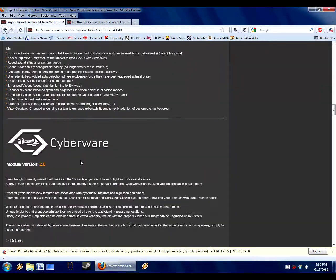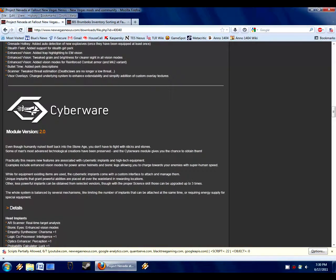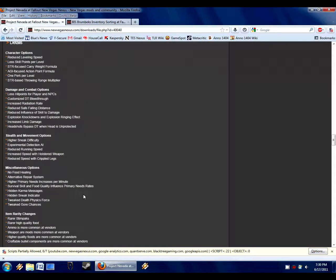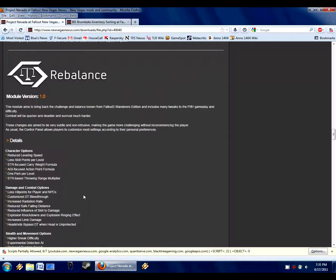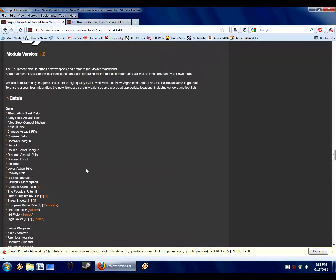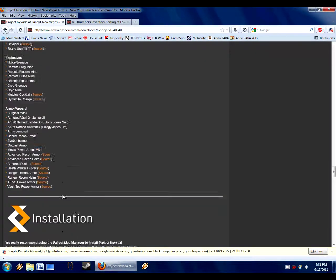There's the core. Then there's the cyberware, which adds new implant items — so that immediately tells me those items are going to need to be tagged, because they'll just have names the mod author gave them. Then there's the rebalance, which tells me existing items are being rebalanced and modified, so everything it touches will need a compatibility patch to carry over those changes and add my naming scheme. And then there's the equipment module, which adds some new weapons and ammo.